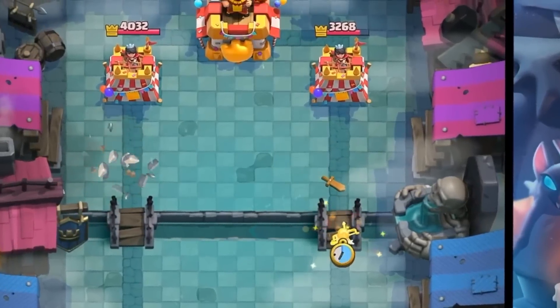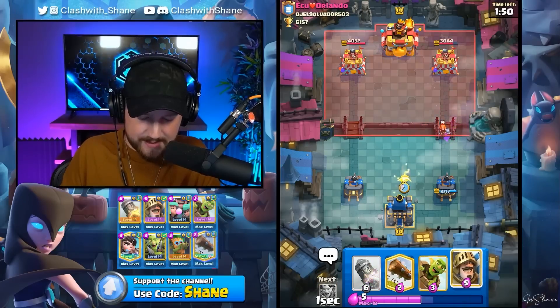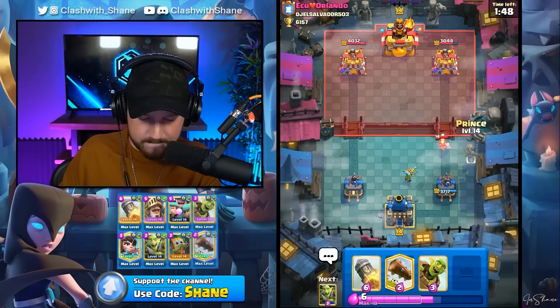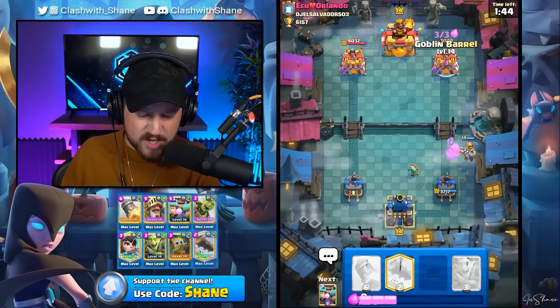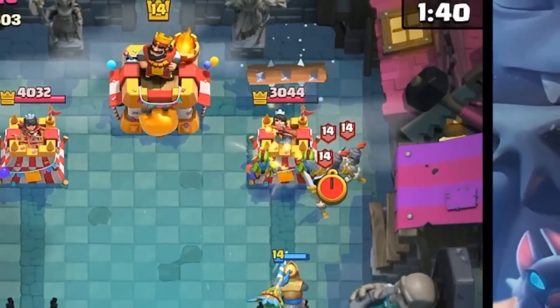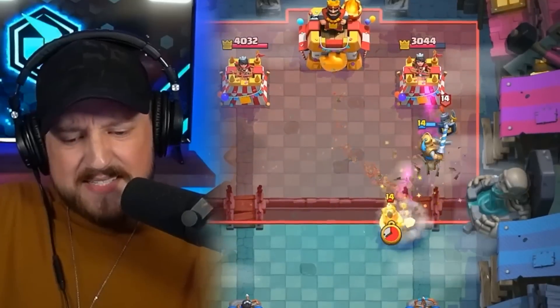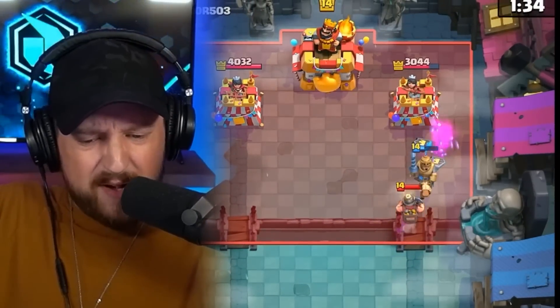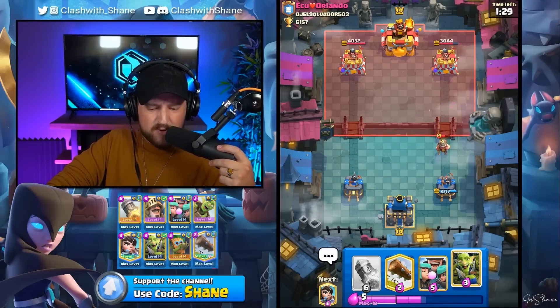Let's go Prince over here right lane, get a few shots to that tower before he responds. One shot. There's a Valkyrie. Let's go Dark One over here, we might see a Miner. Let's go Prince right here, pulls the Valkyrie back. I don't think he's got Log Spell because he's got a Mortar deck. But if he does, we're dead.